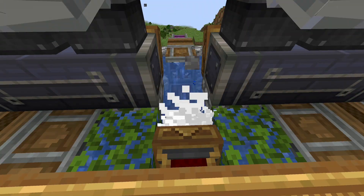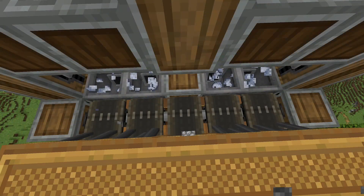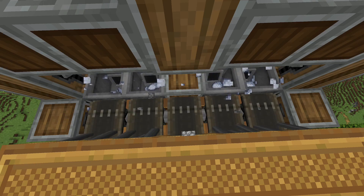Water channels carry the sand and clay to this funnel right here, which is set to clay only, which is between three sets of fans. Once turned into clay, it feeds into these five sets of tunnels, and then into four basins producing the clay blocks.